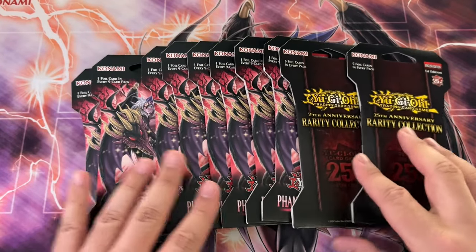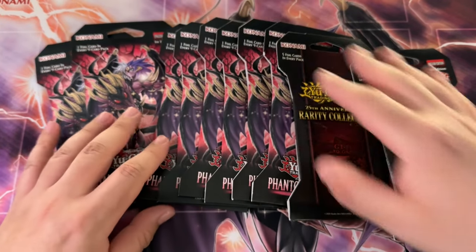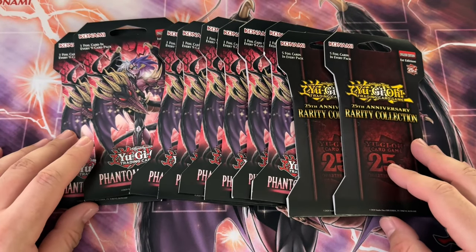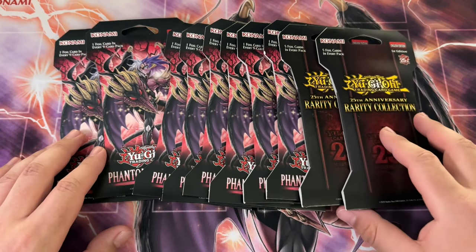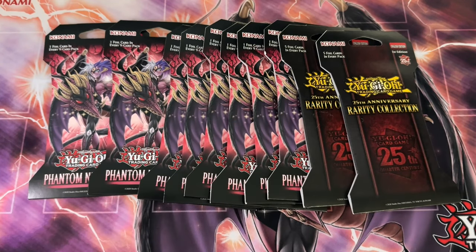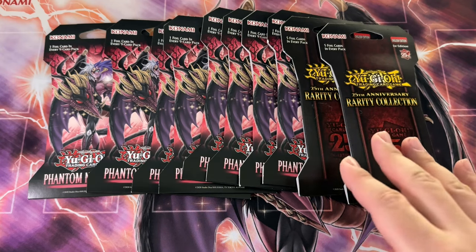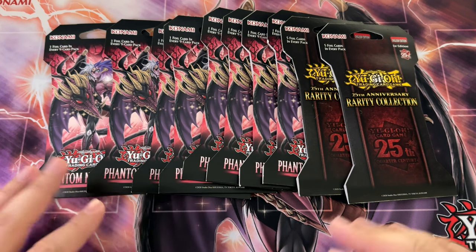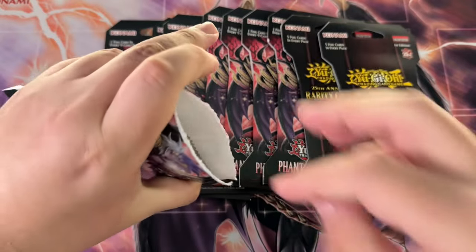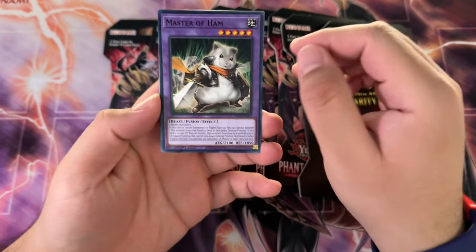Since returning to Yu-Gi-Oh!, I haven't had a set where if I see it in stores, I just have to buy it. But these two right here are those sets for me, and they came within a year of each other, which is pretty insane. In Rarity Collection, we have so many nice rarity upgrades to a lot of interesting cards — not necessarily the best cards in my opinion — but Rarity Collection 2 does seem to be a little bit better. And Phantom Nightmare has Yu-Bell, which is awesome. Let's go ahead and see what we can do in these blisters. Hopefully we pull a Starlight or a Quarter Century Rare, because that would be amazing.